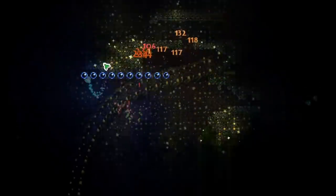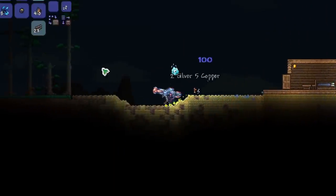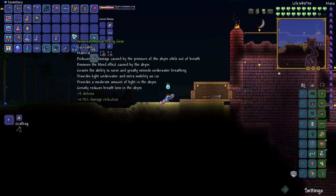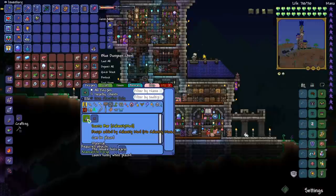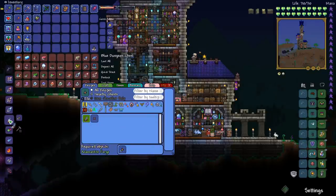Yeah, we did. I think I'm going to leave the scary layer. We've got 410 Scoria and I think that is just enough. Scoria used to be Chaos Ore, I believe. And the bars look different now after the 1.4.4 update — 5 will turn into 1 bar. So let's go ahead and just convert all of these.